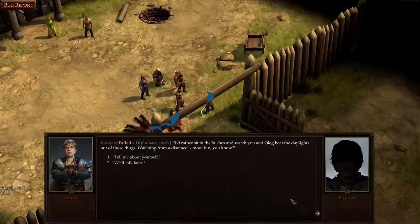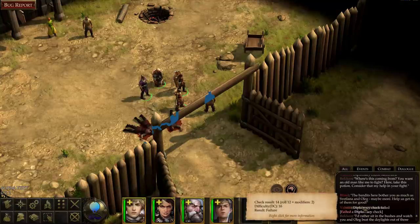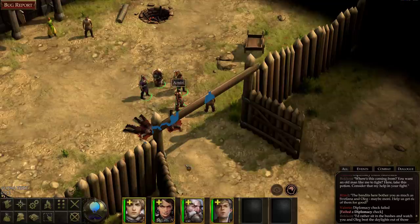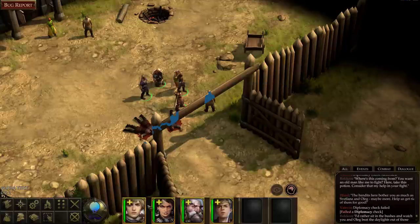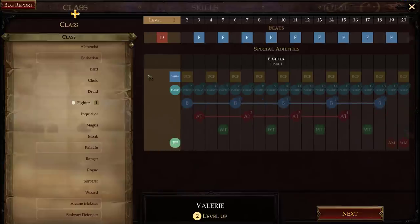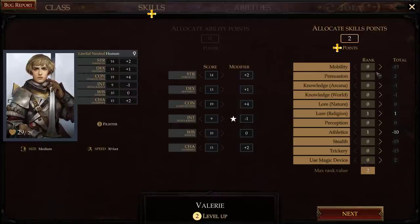I can see in the log what I rolled — I rolled a 12, needed a 14 to succeed. Level one D&D is rough, but by hitting level two you may effectively double your hit points. I'll keep everyone single class for now. For the level-up: Valerie gets Athletics and Religion skills. She gets a bonus combat feat — I'll give her Weapon Focus: Longsword.